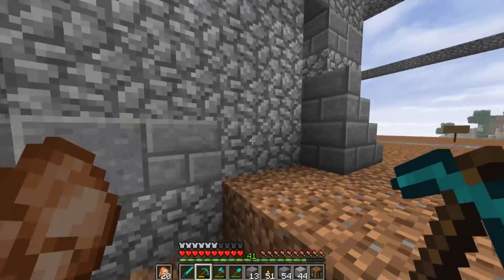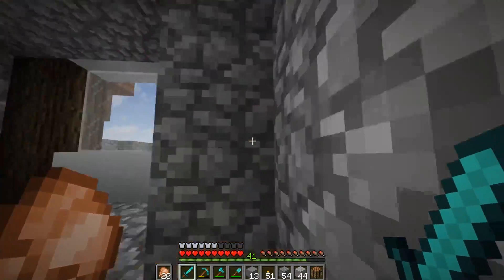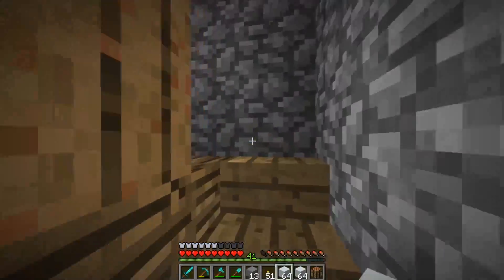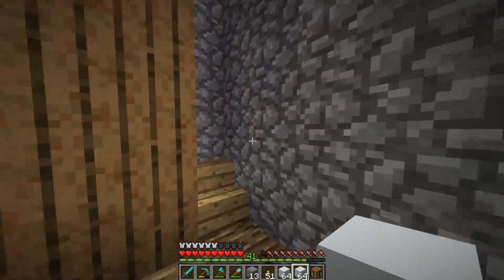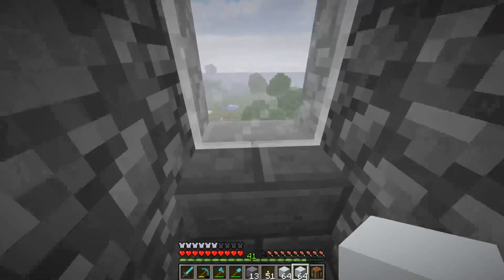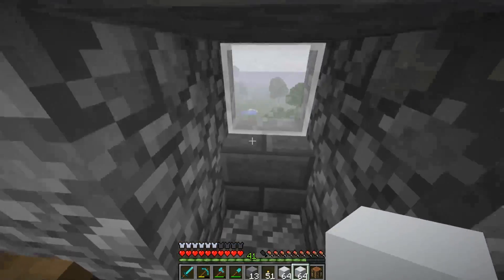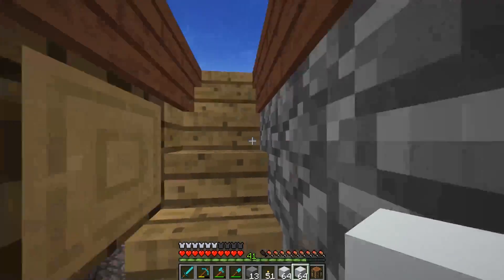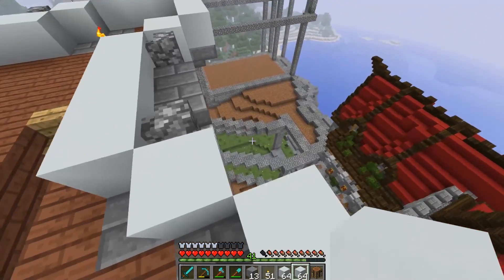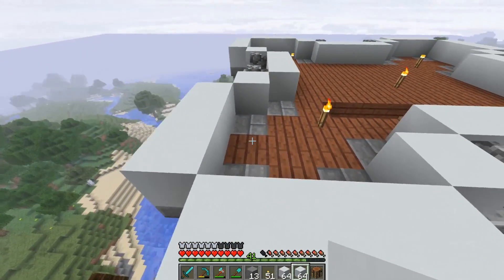We're heading up to the top area now. I had to craft up a bunch of white concrete because we were completely out. The windows work on each level right here — you kind of just peep out over there, a cool little addition. Up at the top I added in the red acacia wood floor, which fits kind of well, and we're going to do a white concrete top area up here.